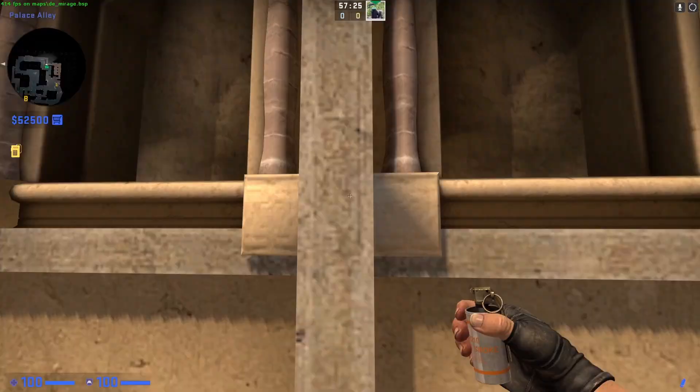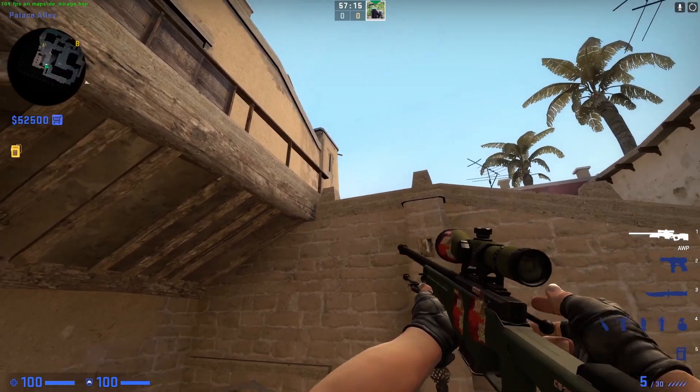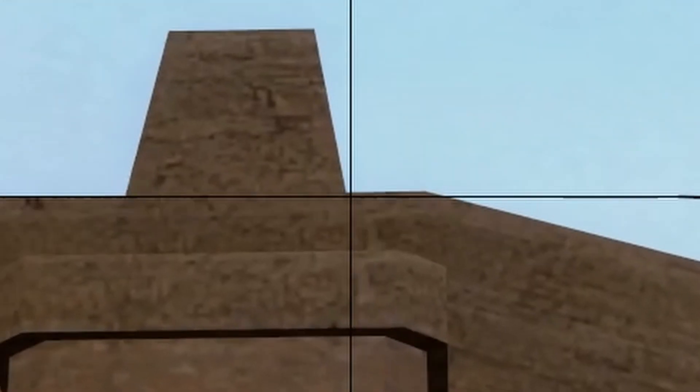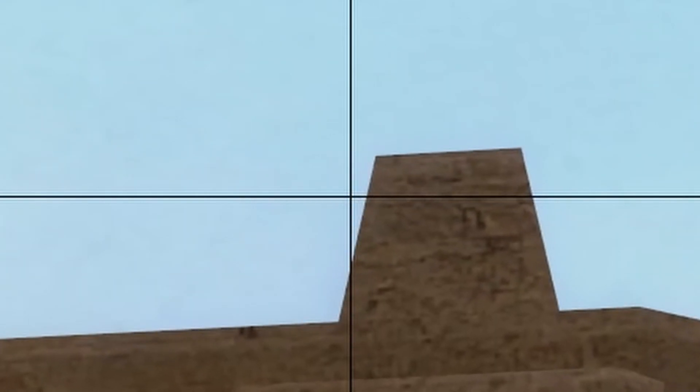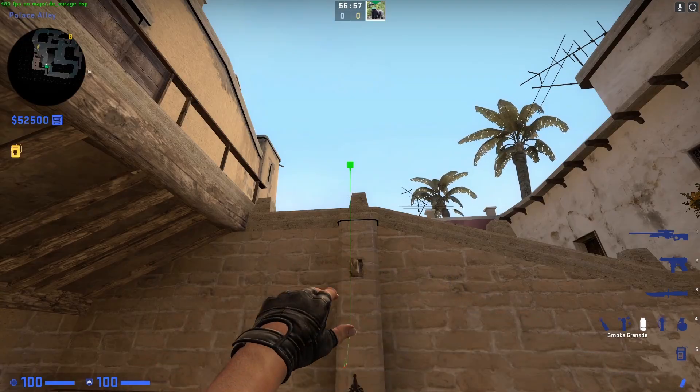So basically you want to come here, these three pillars — in the middle one, basically in the middle but a little bit to the left. There are two pillars up here and you want to aim on the right one. You want to aim basically top left, not on the top left corner, a little bit down and then to the left here — basically right here. And then you just throw.